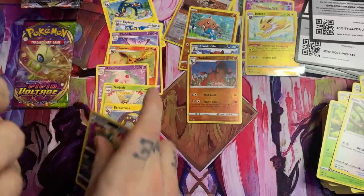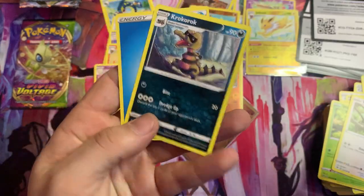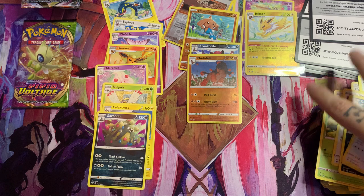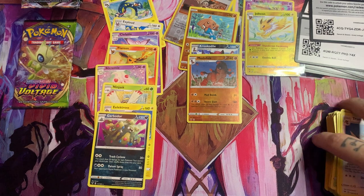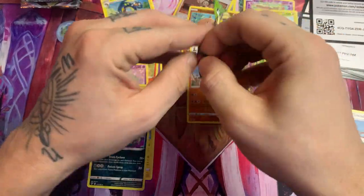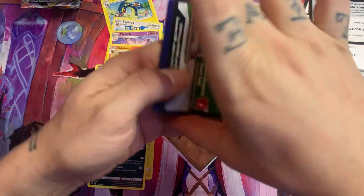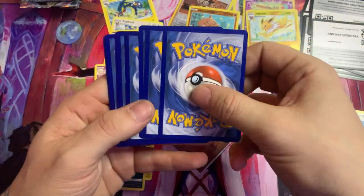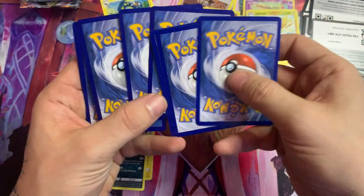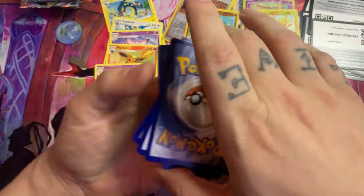Garbodor, Trumbeak, Nessa, a Croconaw. And then it looked like an island — well, not an island — Water Energy. You can see where my background is, I'm sorry. There's that Tallow again, gotta love him. Those two need to go in the back.